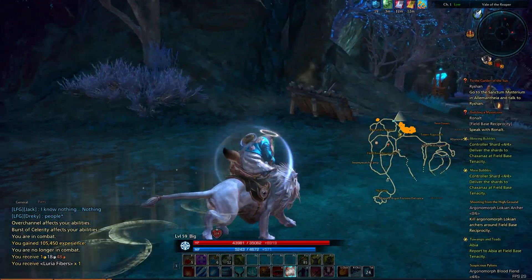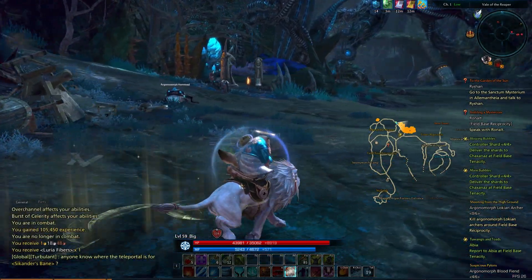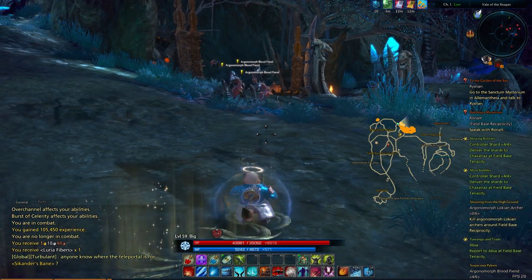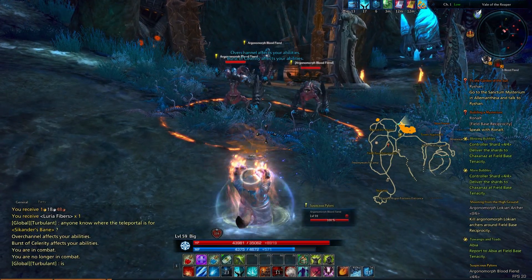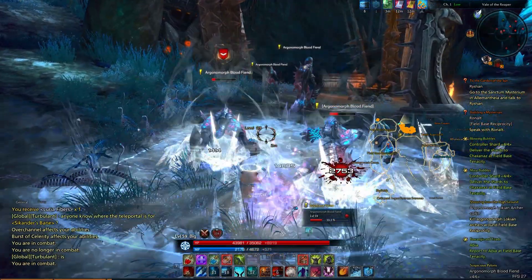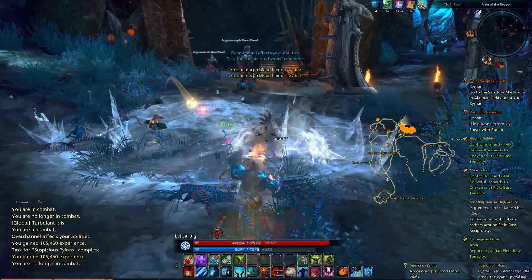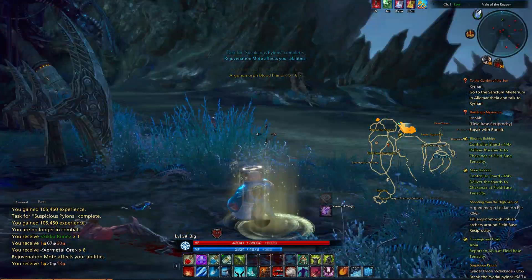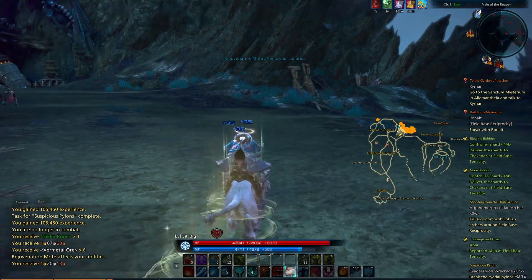I feel a little bad for killing frogs because in general frogs are pretty cool. But these frogs are evil, so it's totally justified. Here are some Blood Fiends. Blast that one down — that's our six Blood Fiends dead. So now we can head back in this way. We also need Cidal Pylon Wreckage.